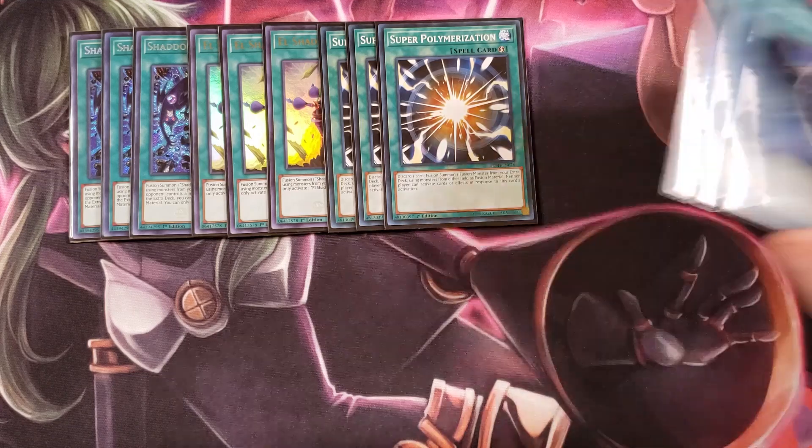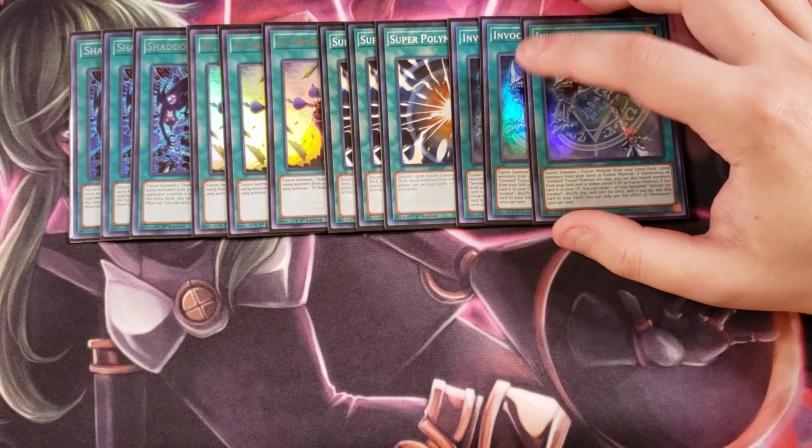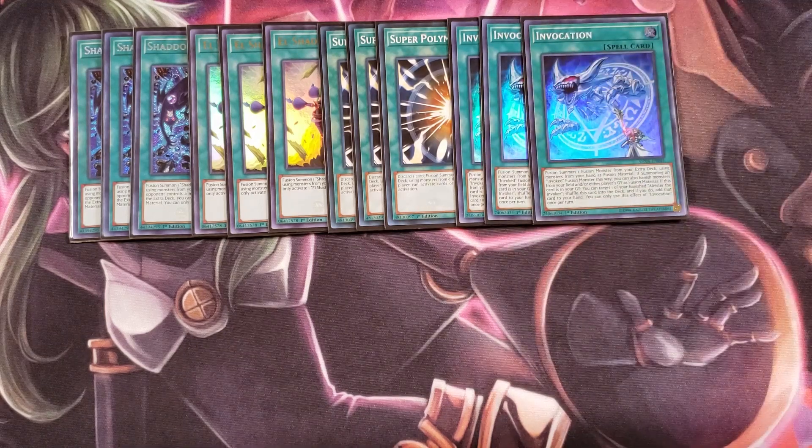We then play three copies of Invocation, which is the correct number in this deck — this card is absolutely insane. It lets you fusion summon using monsters from your hand as fusion material, and if you're summoning an Invoked monster you can also banish monsters from either player's graveyard as fusion material. You can also shuffle Invocation back into the deck to add a banished Aleister back to your hand, allowing you to normal summon that Aleister and search Invocation again to get another fusion play.